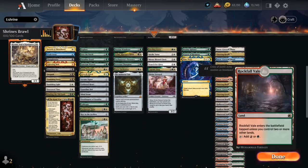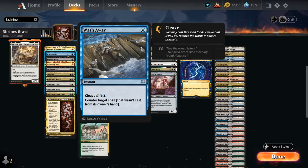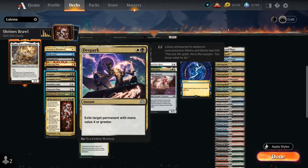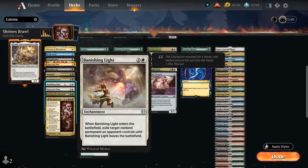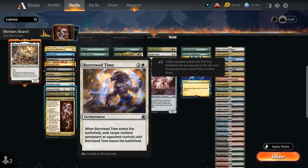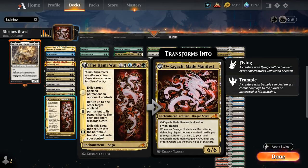Looking at the other deck categories, we've got Interaction — removal spells and ways to interact with the opponent's game plan — including Swords to Plowshares as efficient removal alongside Lightning Bolt. We've got Thoughtseize for hand disruption, Wash Away as a 1-mana counterspell to potentially counter the opponent's commander (otherwise a 3-mana counter), Heartless Act as more spot removal, D-Spark to exile a permanent with mana value 4 or greater, and Vanishing Verse to exile target monocolor permanent. We also have enchantment-based removal with Banishing Light, Borrow Time, Binding the Old Gods — a saga that can destroy a non-land permanent and search up a forest — and the new Kami War, a 6-mana 5-color enchantment saga that exiles a non-land permanent, bounces another, forces discards, and eventually transforms into a 6/6 enchantment creature with flying and trample.